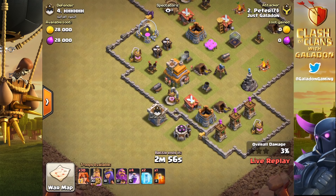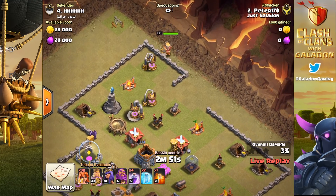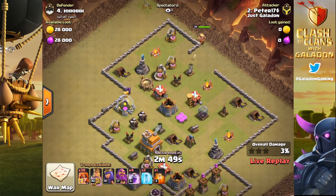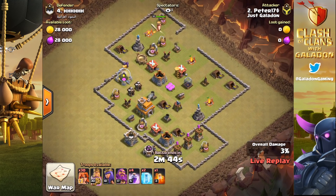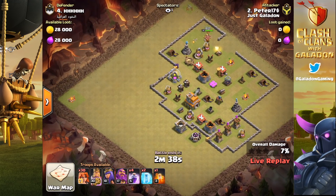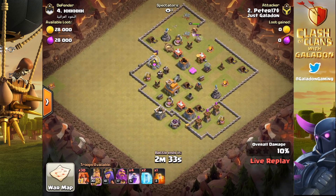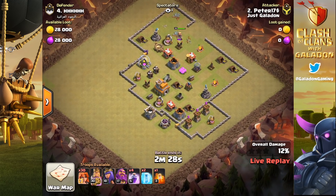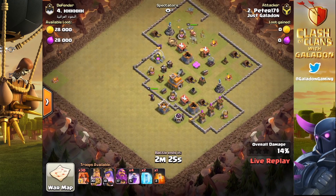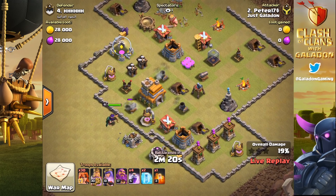Okay - at least thankfully he trained spells and troops, not that he really needs them. Although in Peter's case he probably does need the entire army to take this down. He's got the barb king... and the barb king. Very funny, Peter - just attack. He's got enough time to destroy this entire base with just the king, which is really clever and totally original.